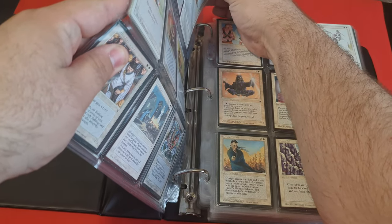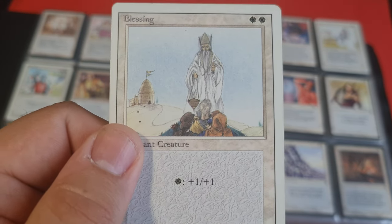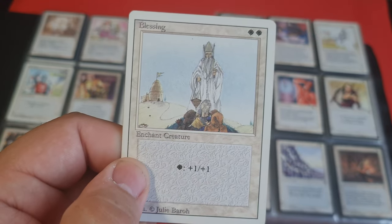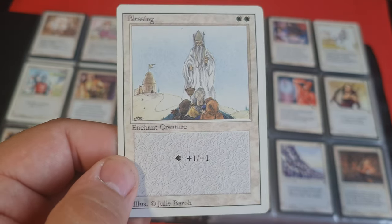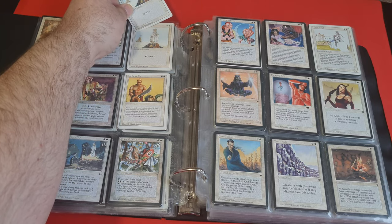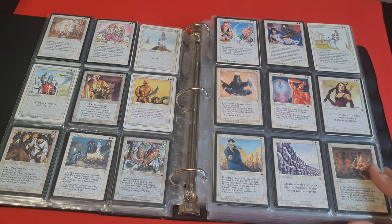Next, we have got Blessing. Blessing is a very interesting one. Because if you look here, it looks so random — white, white, white, plus one, plus one. Who gets plus one, plus one? When does it happen? It's crazy. I absolutely love this wording — having absolutely no words is really powerful here.